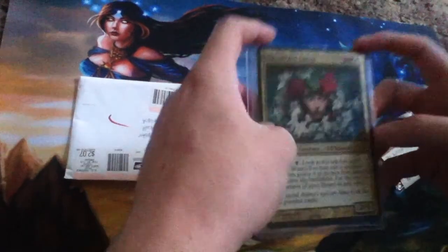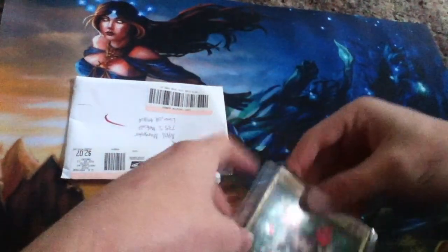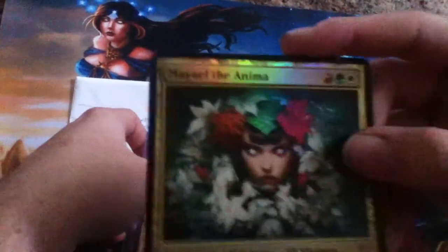Ripped it open. So we got — the trade was for an oversized Maya of the Anima, because I love the oversized cards and this one's just — the art on it is really great. And we always get oversized cards from like every time we trade. But there's more to the trade than that, but let me just try to get this note off without ripping it.